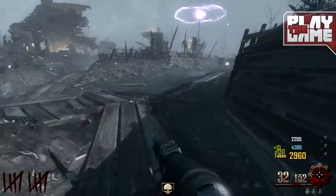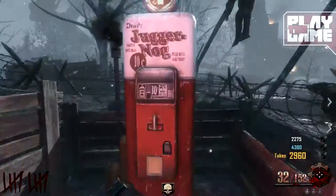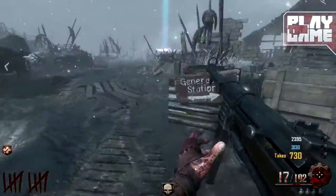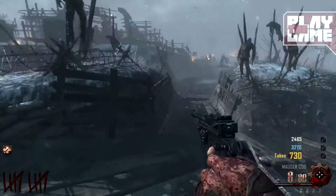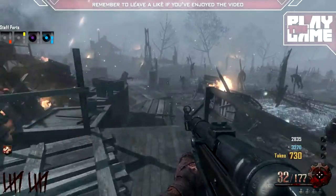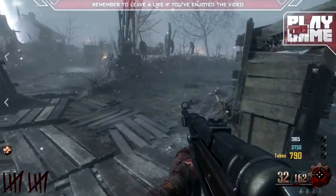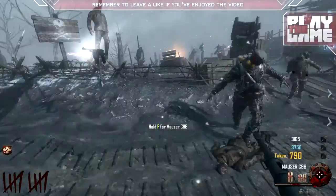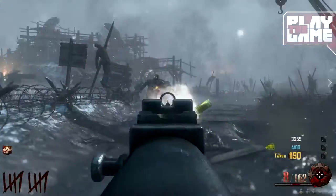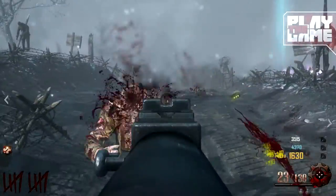That sounds really simple, especially for something like Quick Revive which is very cheap, and obviously for something like Mule Kick it's going to take a much longer time to fill the vat. It sounds easy, sounds good — but imagine this: you're on round 30 or 40, training with a lot of zombies, and you die but you're able to revive with your last Quick Revive. Now you want to run and buy Juggernog, and you're at the Jug machine on round 30 or 40.